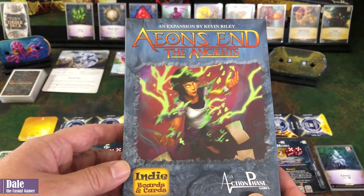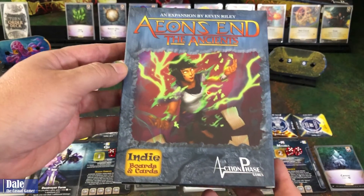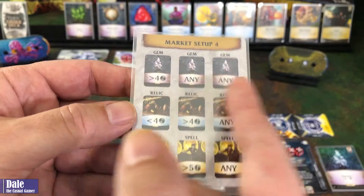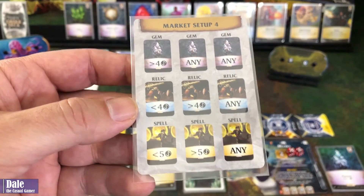Welcome. In this video, I'm going to do a playthrough of Aeon's End using the Ancients expansion. I'll be using a modified setup using three gems, three relics, and three spells.